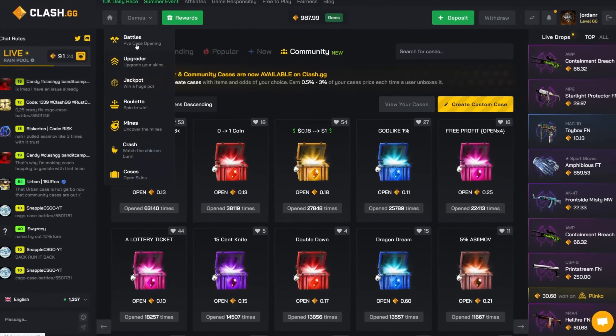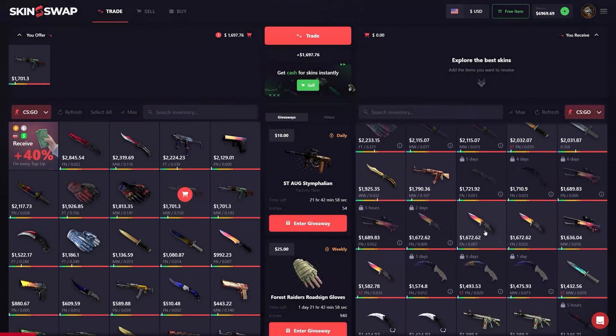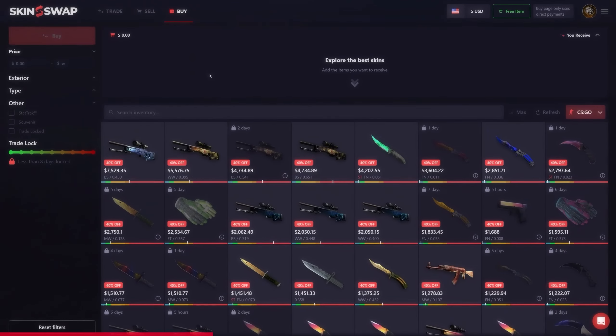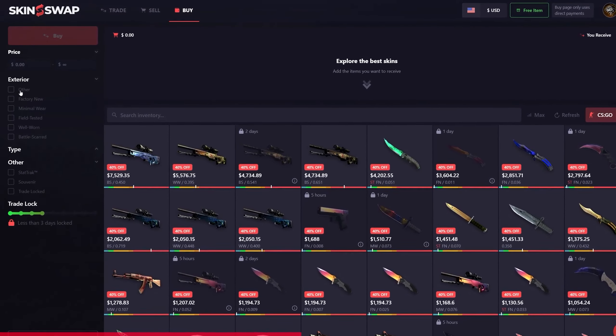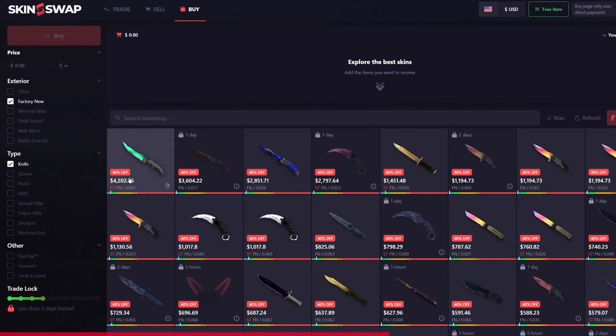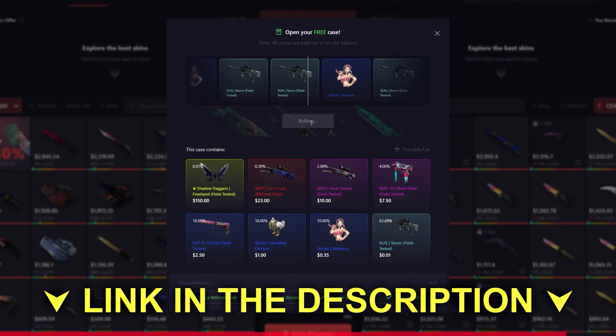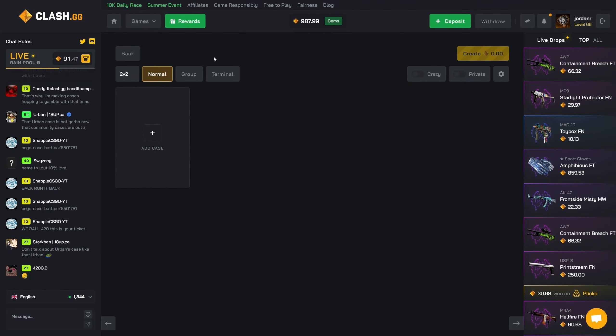Let's do some case battles now. Looking to trade, sell, or buy Counter-Strike and Rust skins? Check out skinswap.com — their new buy tab makes it easy to find exactly what you're looking for and you can sell your own skins immediately for cash. Use my link in the description to check out the site and open up your free case.